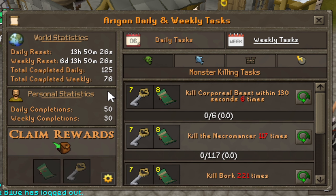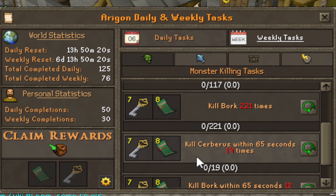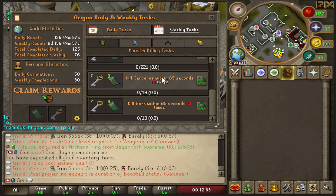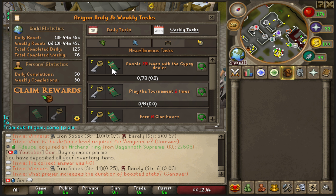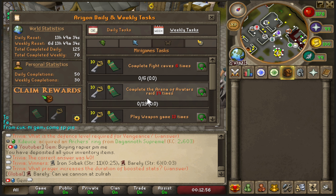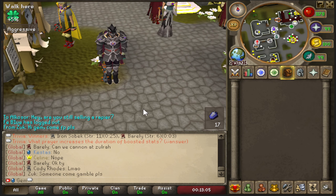A new weekly task came in and these are amazing compared to last week's - I can do every single PVM task. I have to kill Bork within 65 seconds, Cerberus within 65 seconds, Bork 221 times, the necromancer 117 times, and corporal beast within 130 seconds six times. I also have the gambling task for free points, and the minigame tasks include Arena of Avatars and TOL, which I was already planning to do.